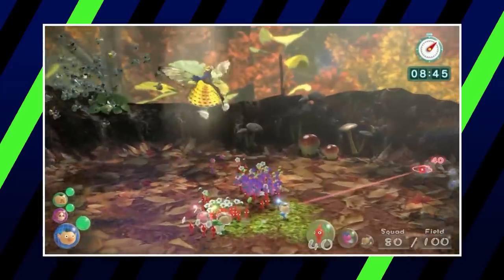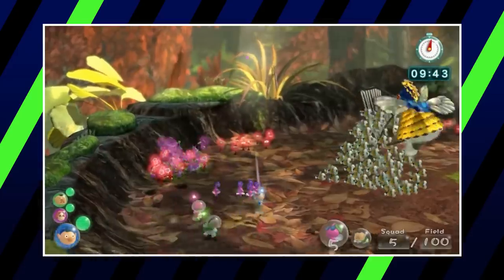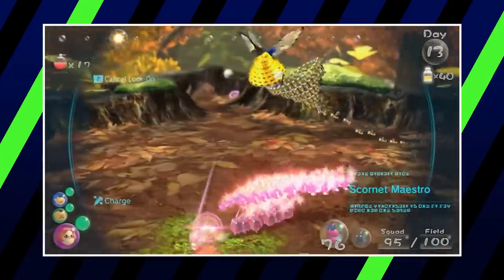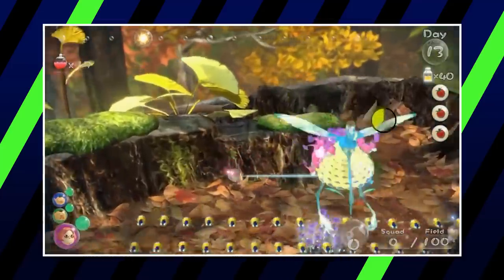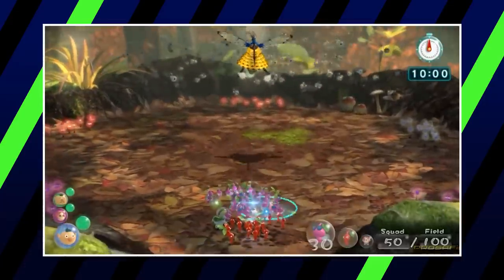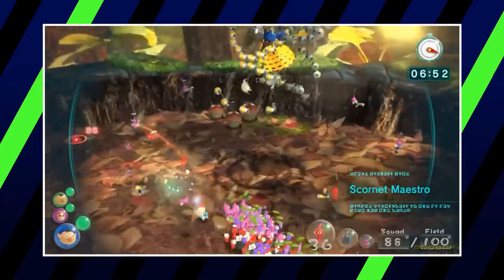Commanding its way as our next entry is the Scornet Maestro from Pikmin 3. This is a difficult boss to rank because, technically, the Scornet Maestro does not attack the Pikmin or the player — instead, it commands an army of 100 smaller Scornets to do its bidding. The player must avoid the onslaught of smaller insects and attack the Scornet Maestro itself, which does have high defense. Since it isn't really a threat on its own we can't rank it higher, but due to its high defense and efficient use of its army, we can't call it a weak boss either.